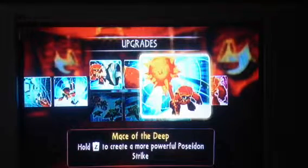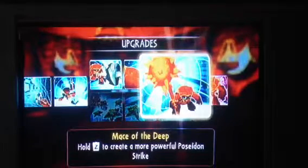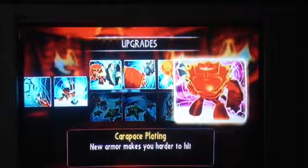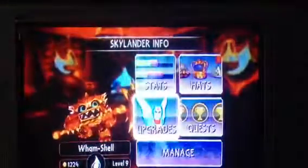If you look at this carefully, it looks like a conch shell — you can see in the picture — where you put your ear to it and you hear the ocean. Then we've got Carapace Plating — new armor makes you hard to hit — and it looks like a king crab, as I noticed.